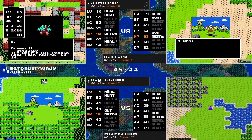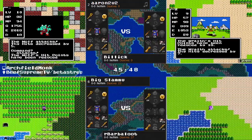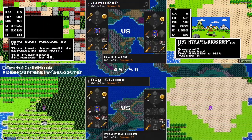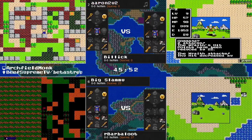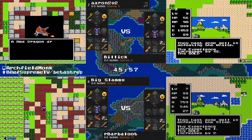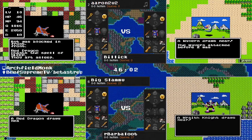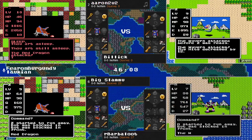Absolutely brutal here — he chose to go for it, got the Stop Spell, got the RNG he needed right up until the very end. Aaron now kind of in the driver's seat. Big Slamu just going immediately right back — knows he got unlucky, knows he's got a decent shot at taking this out. Aaron liking what he sees until right now.